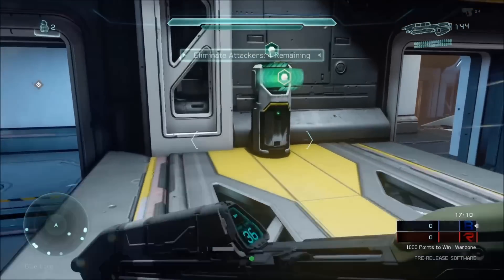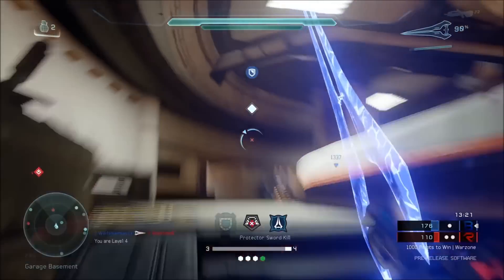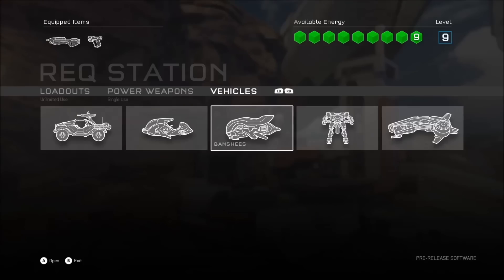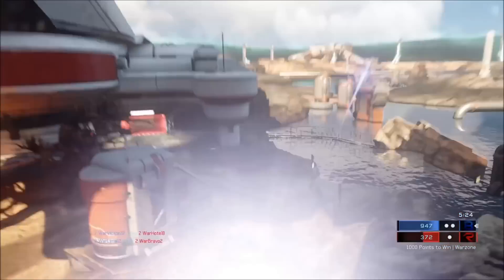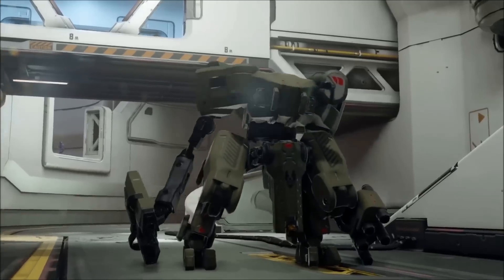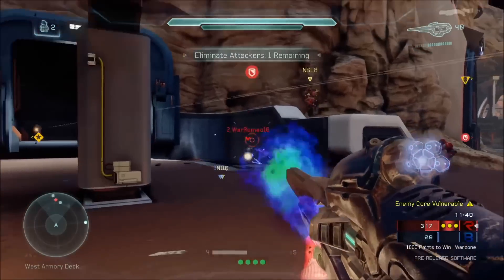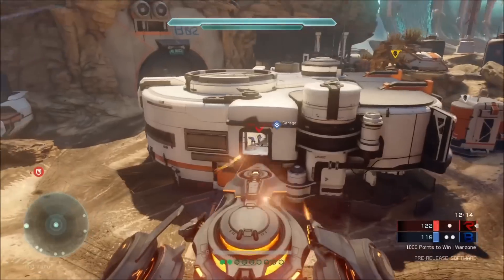Now let's talk about Halo 5's requisition system, a new reward system that enables you to unlock new weapons and vehicles, and generally wreak havoc upon the opposing team. Every time you kill an enemy, capture a base, or help contribute to your team's score, this helps you gain additional rec levels, which in turn allows you to play with Halo 5's huge sandbox of weapons and vehicles — and this is what I want to focus on for the rest of this video.